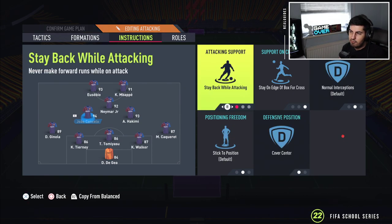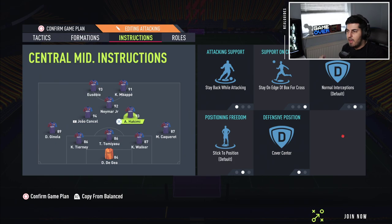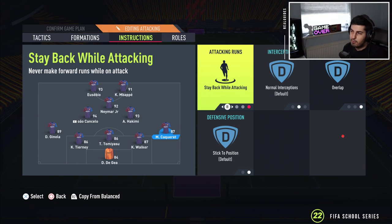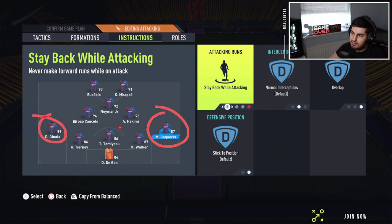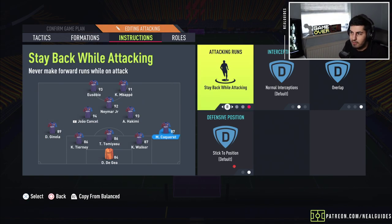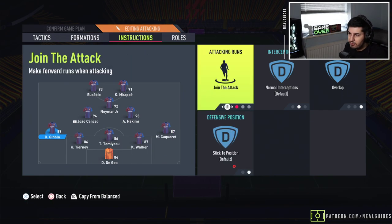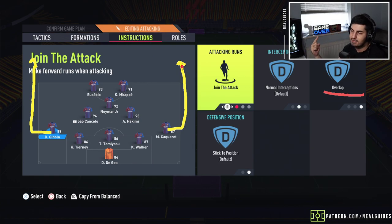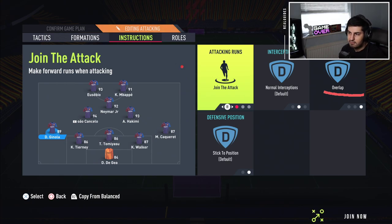The exact instructions: stay central, stay forward. CAM on stay forward. Left center mid and right center mid both on stay back while attacking and cover center — you can put one of them on get forward if you want. Most importantly, left back and right back on stay back while attacking and overlap for both. To send them forward in-game, use D-pad tactics and activate attacking fullbacks — it cancels the stay back instruction. If you're not sure, just put them on join the attack. It's very important you put them on overlap so they go unmarked on the outside. I also use hug to sidelines with this tactic.